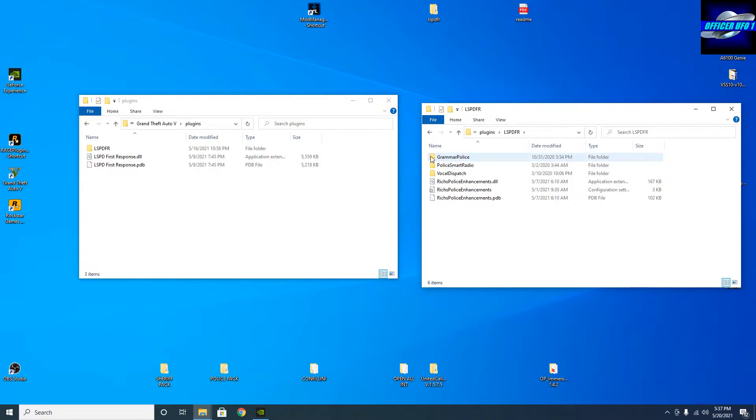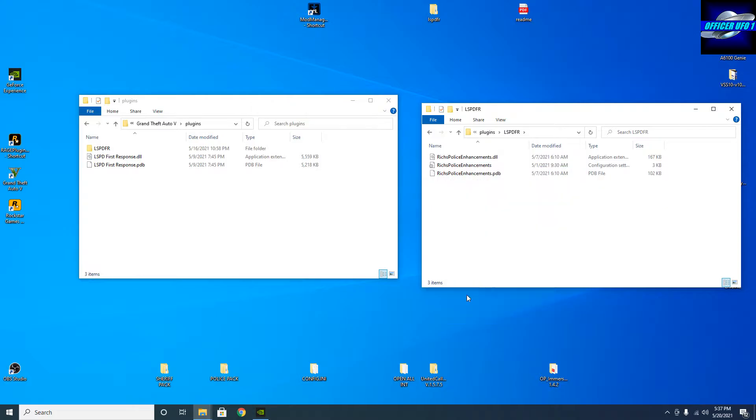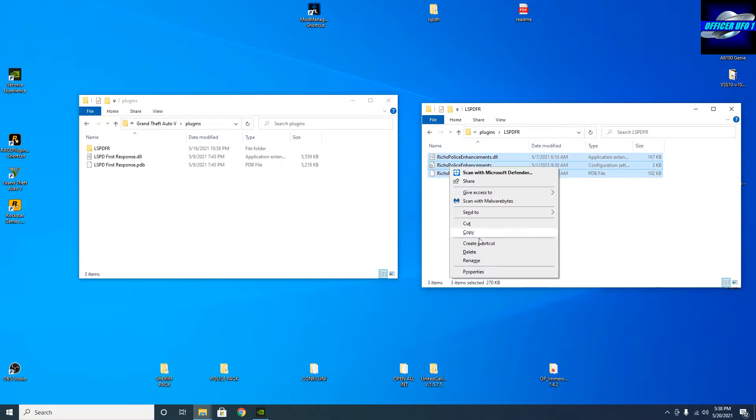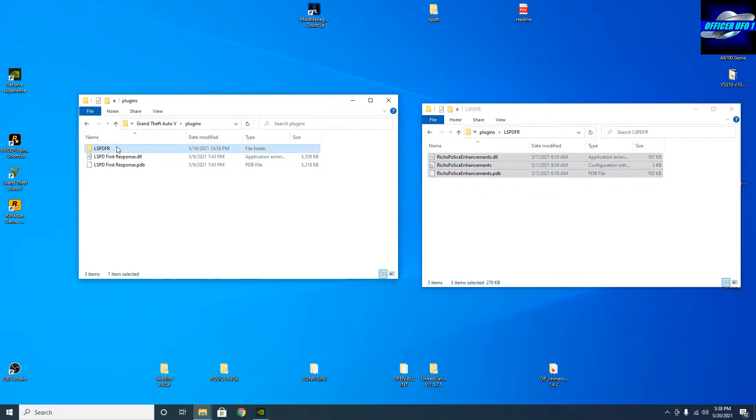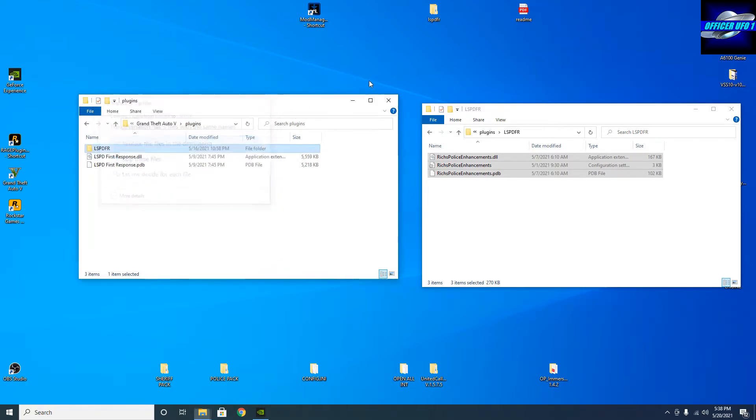So what I'm going to do is I'm going to delete these three. If you've got Grammar Police, Police Smart Radio, or Vocal Dispatch, don't delete these three — keep them — because they work with Rich's Police Enhancements. So I'm going to copy these — if you have those, just do everything. I'm going to copy these and paste them into the lspdfr folder. And if it asks you to replace, replace.